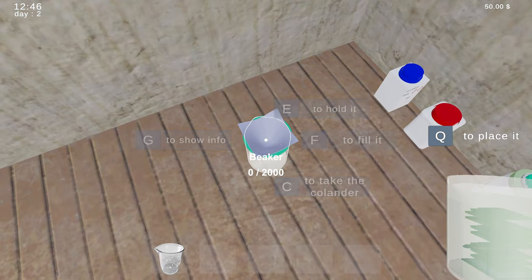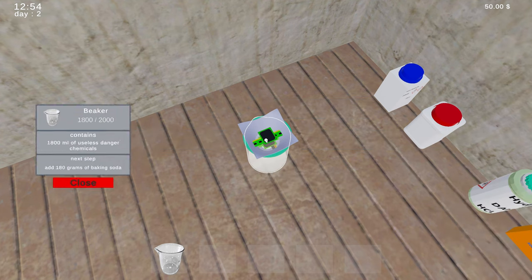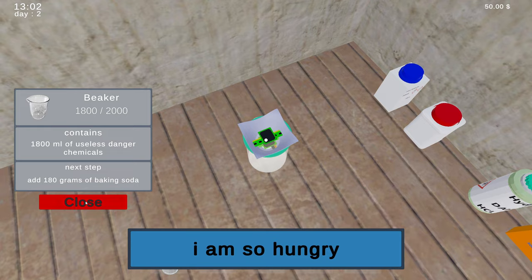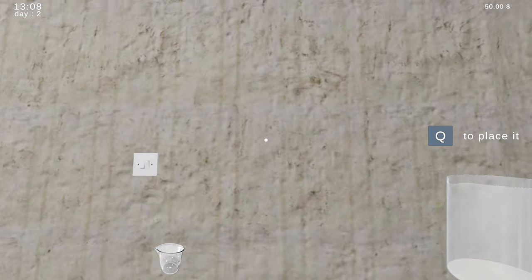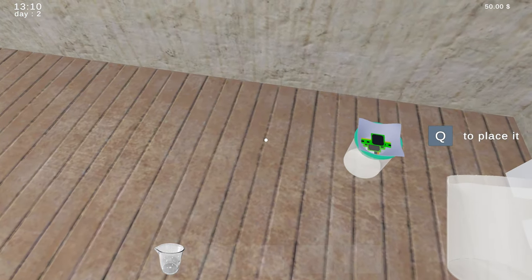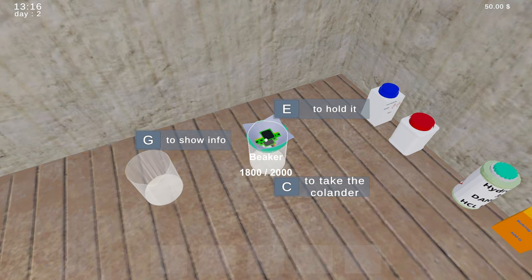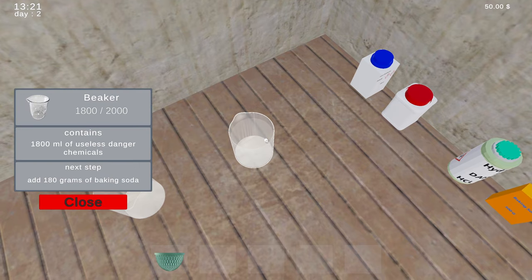Okay, I'm gonna hold this and... F. Okay, now what? Next — add 180 grams of baking soda. I'm sure that's to the liquid. So what do we do with this — this is just scrap now, right? Okay, so this just says now it needs 180 grams of baking soda. I'm sure this is just to neutralize the acid.